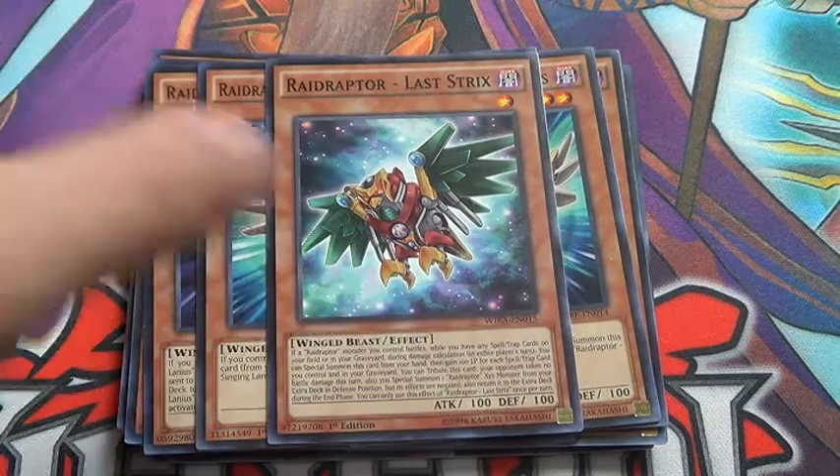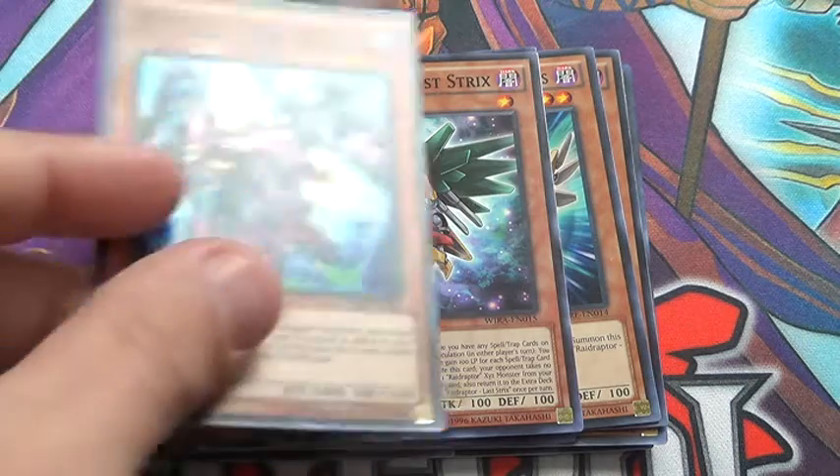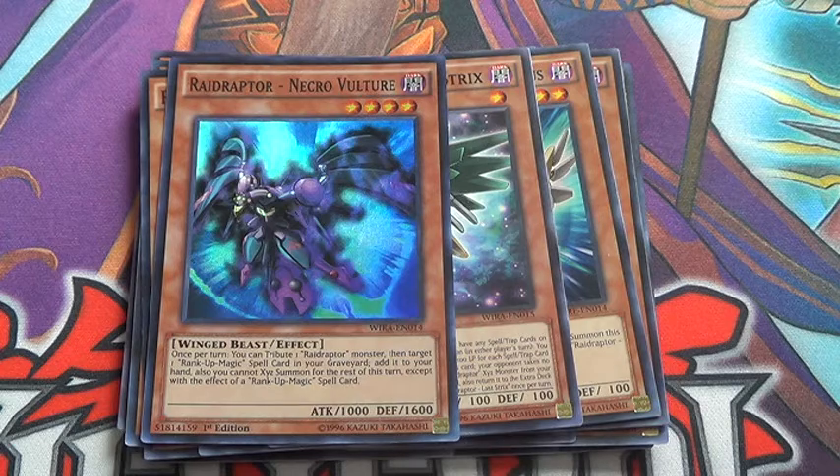Last Strix — he combines really well with Revelation Force or Astral Force. You can bring out the rank six, and with Astral Force go into the rank eight. And then Necro Vulture adds rank-up magic from your graveyard back into your hand, so there's quite a bit of recycling going on.